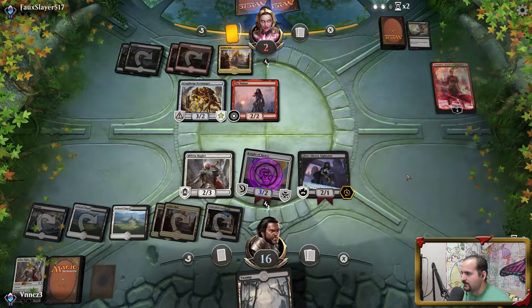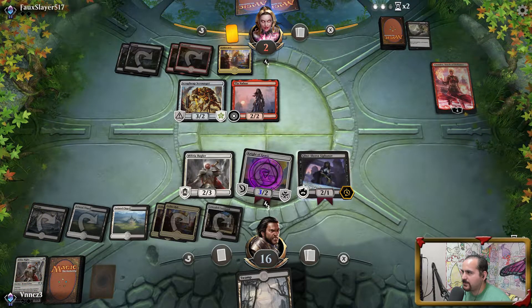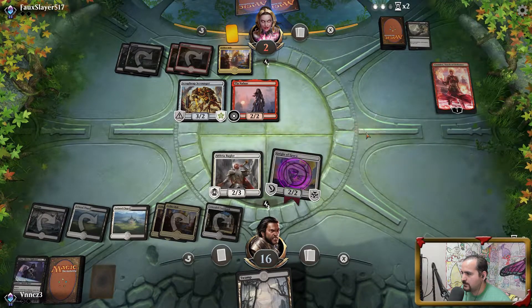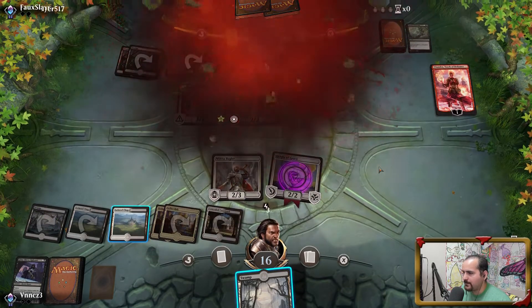He's gonna have to kill something here, but he's still dead. Unless this is a Fatal Push in his hand, he's just dead. Because your Scrap Heap can't block. Not even Fatal Push, because none of these can get hit by it. So my opponent was on almost a complete control type of plan.